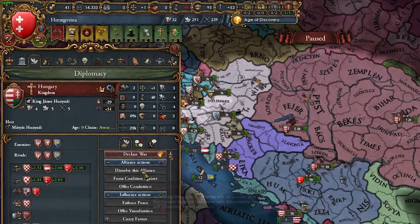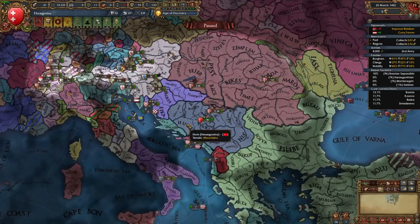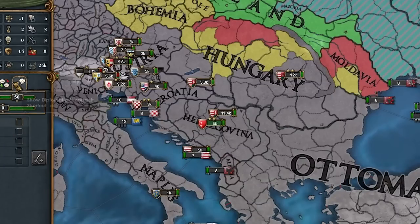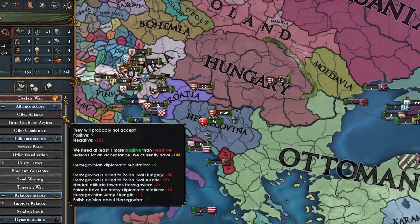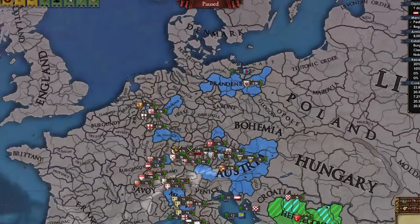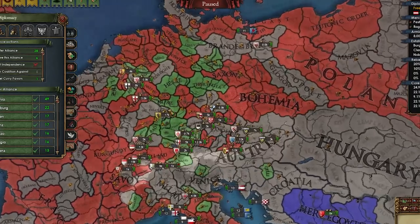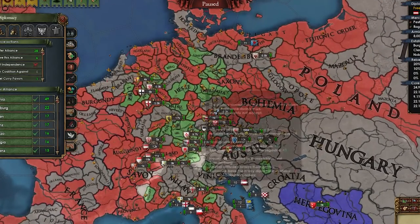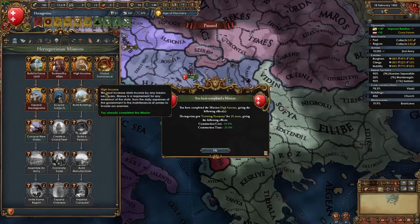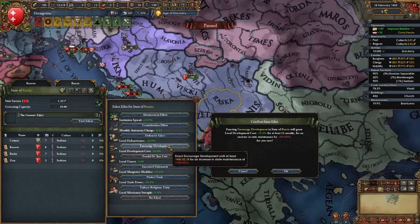Hungary dislikes me because I took provinces they want, and they broke the alliance — but I've got Austria, which is mainly what I wanted. I've now allied three electors; maybe we can get a fourth and go for the emperorship. I took out some loans, completed a mission, encouraged development to bump a province up to ten production to generate money.